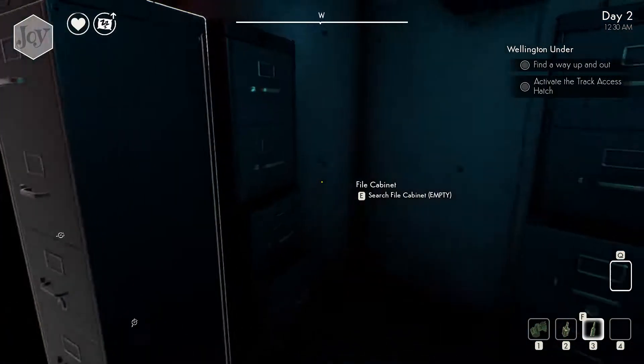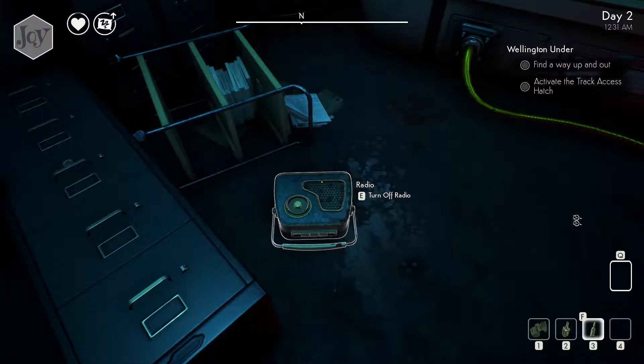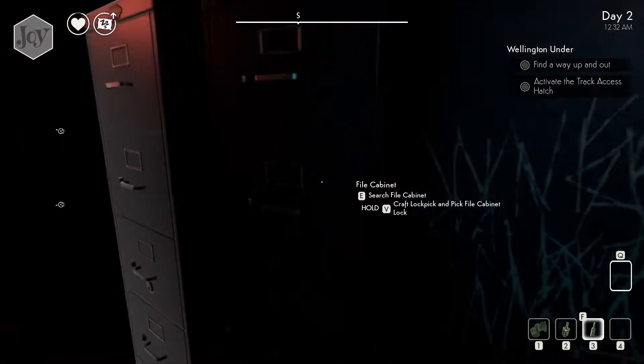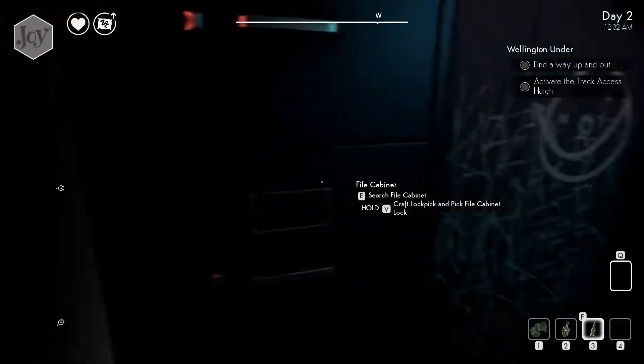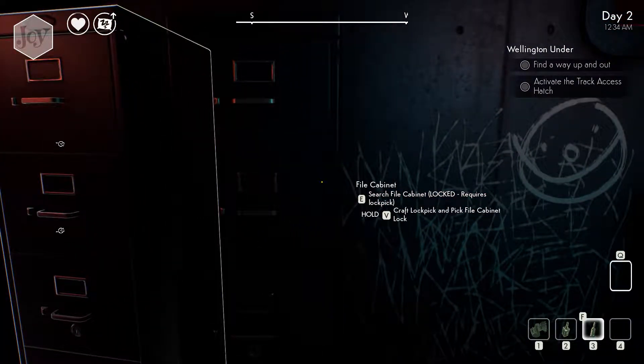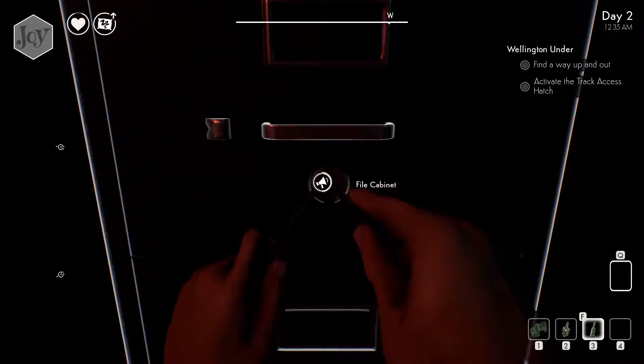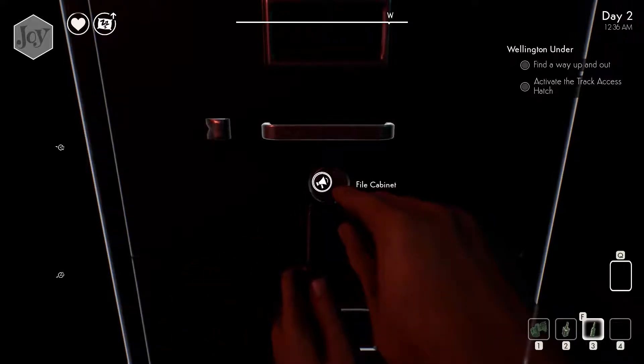Pile cabinet, empty. There we go. I want it on. There we go. Oh, I want to annoy him a little bit. Search. Craft lockpick. Requires lockpick. Craft. Oh, that's cool that it just crafts it and opens it straight away.